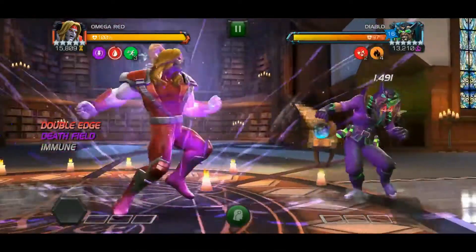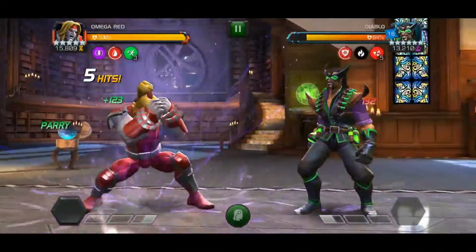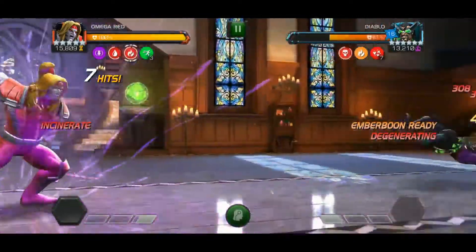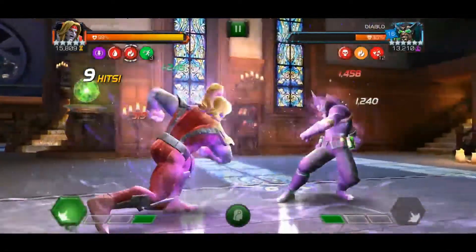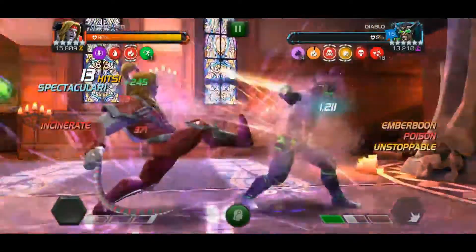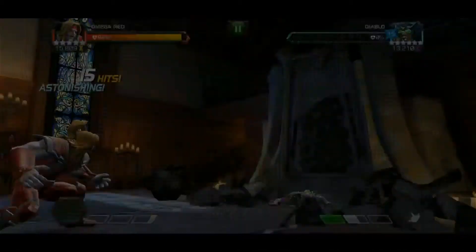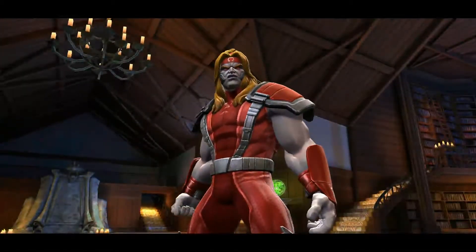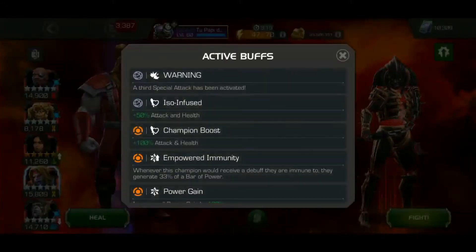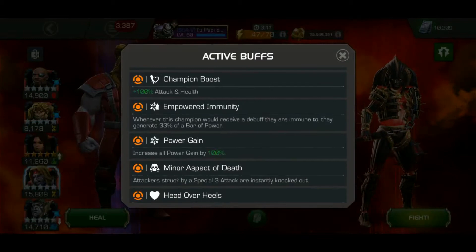Here's Diablo — he's a pretty annoying guy because of the whole having to watch for him going unstoppable. I decided to take Omega Red and let his spores and degen do all the work, with the SP1 quick, because it would pretty much outlast the unstoppable or kill him before he can attack.